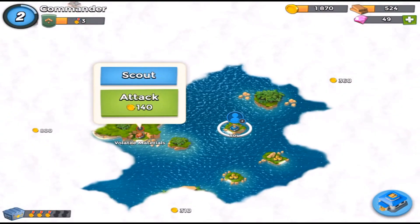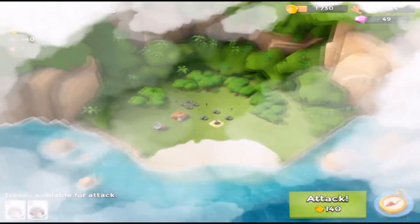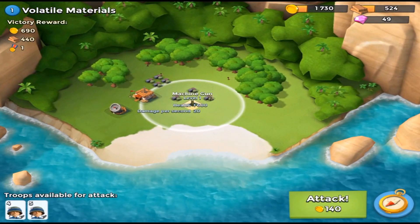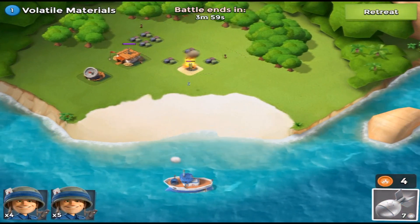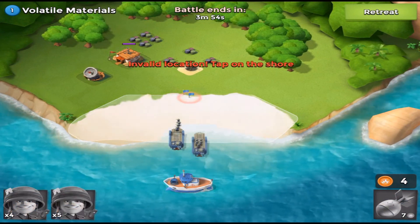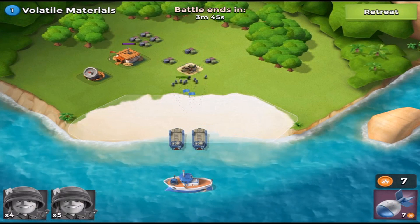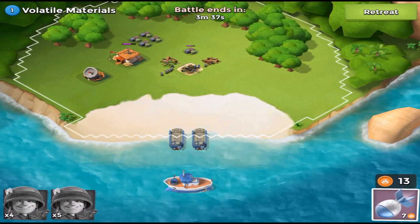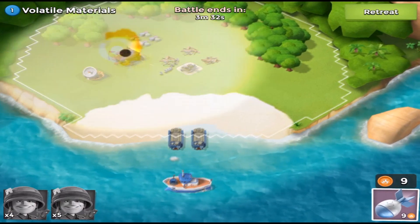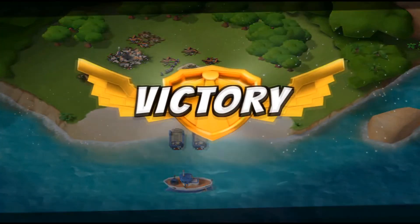Let's go into one more battle. That defense there — it's a machine gun with a lot of health and damage, but I think machine guns aren't that accurate. We'll fire some missiles to try and take it out first, then send in the troops. We get skill points for each building we take out, which is pretty cool. Another victory — no problem.